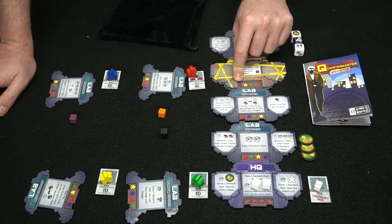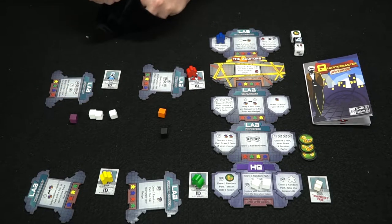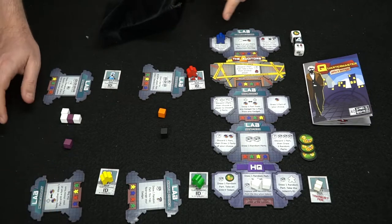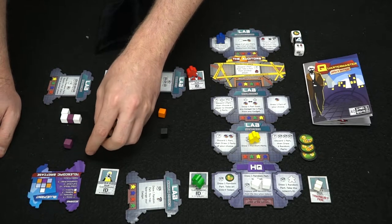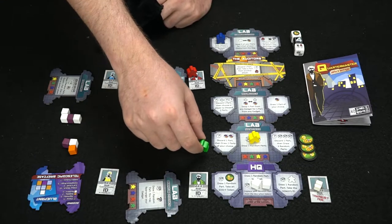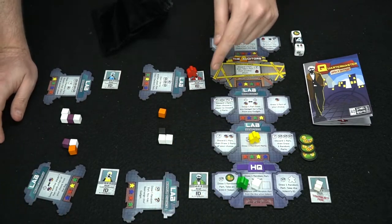A new player order begins — blue goes first this round. Blue draws three parts, which is very useful, and then chooses yellow to draw a random part as well since yellow has the fewest parts. Yellow takes that purple and places his parts, forming his gadget. Yellow then takes another turn drawing two random parts because he needs as many as possible. Green draws a random part and takes another from the available supply, placing them both.